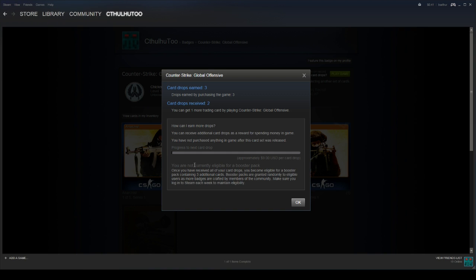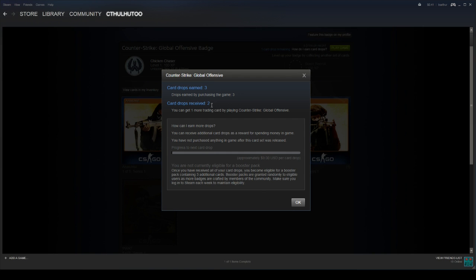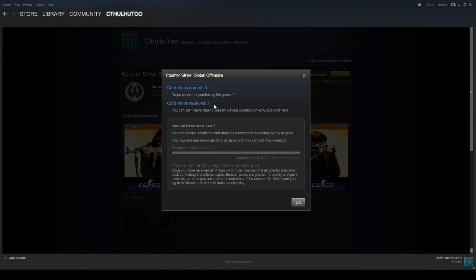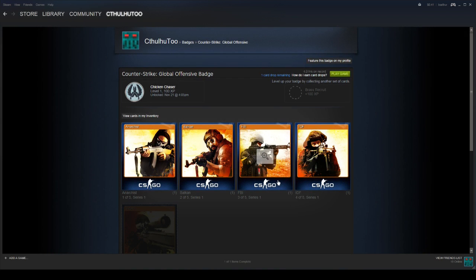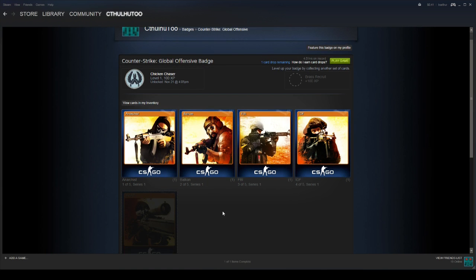For some games like CSGO or Dota, as you purchase things in-game, you earn more card drops. That's not normal — most games don't have that option because most games don't have an in-game marketplace. But basically, once you use up your built-in card drops for most games, the only way to get more cards for that game is by trading, purchasing the cards outright, or by getting a booster pack.